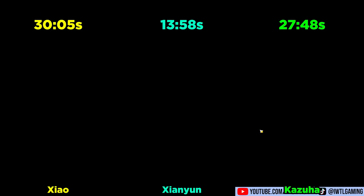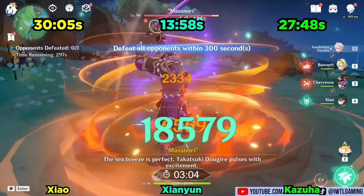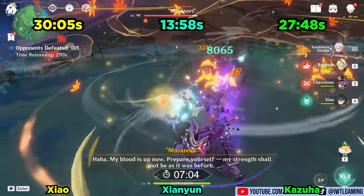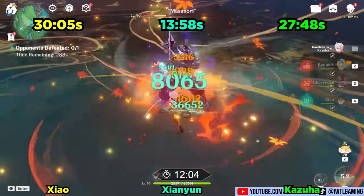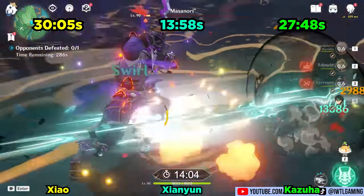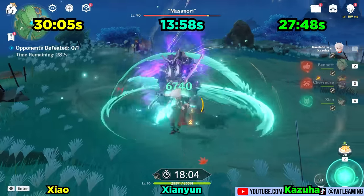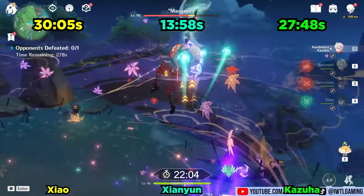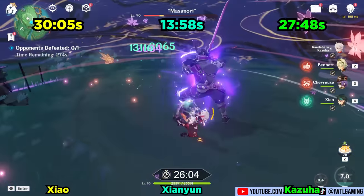Kazuha was also a surprise here, completing this fight in roughly 90% of a Xiao's time. I did allow a quick pyro application on Masanori, because a non-negligible amount of Kazuha's damage comes from his elemental infusions. Kazuha's flexible rotations, additional damage via swirls and infusions, and a bit of help from Xiao himself allowed for a surprisingly competitive clear time — a pleasantly performant performance by the King of Supports.